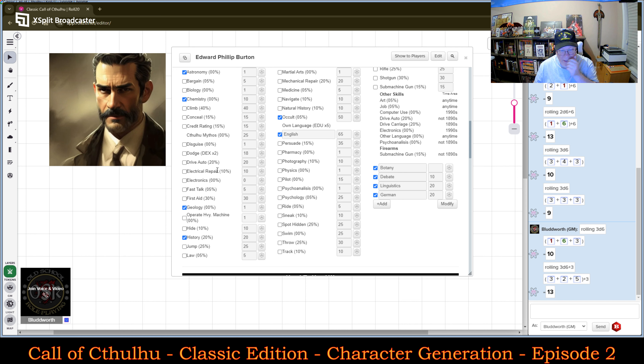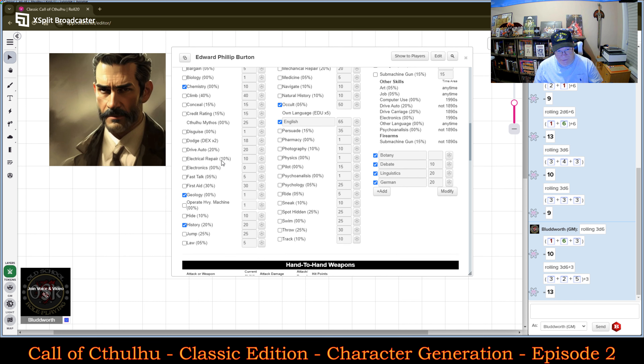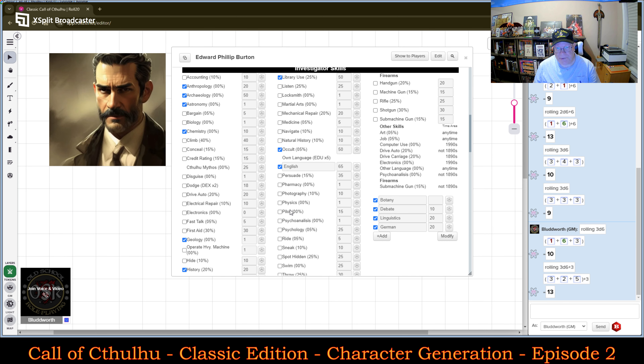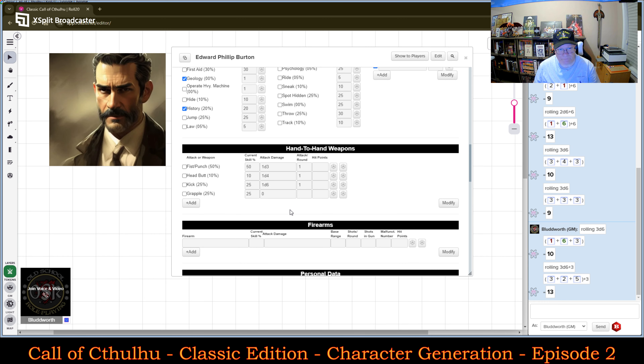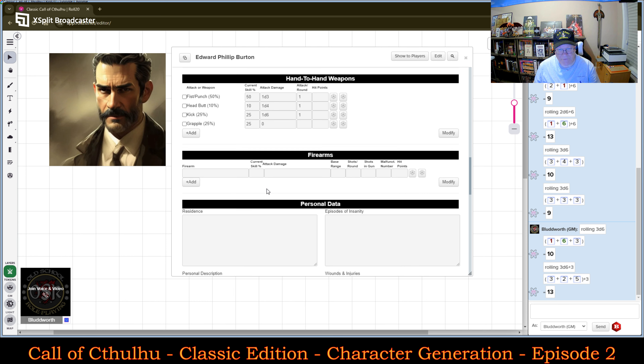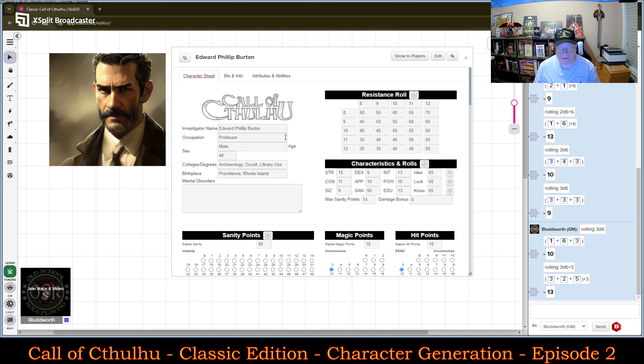What he actually has in his professional skill areas are checked off in blue. These are his hand-to-hand weapon abilities, and no firearms yet. I will finish fleshing out the rest of the character. So you can see it's a point expenditure system.